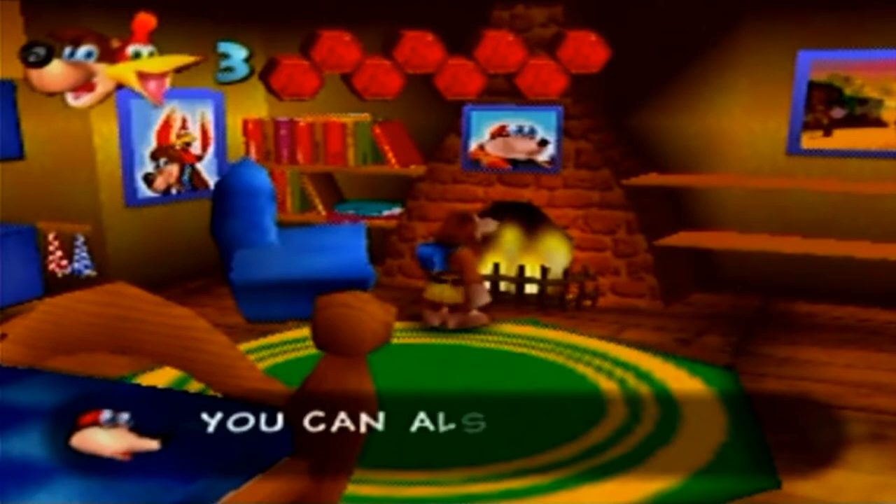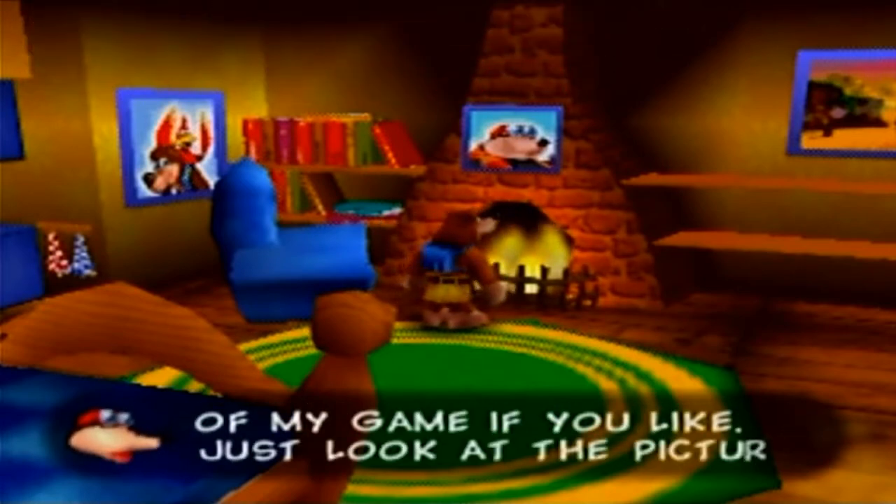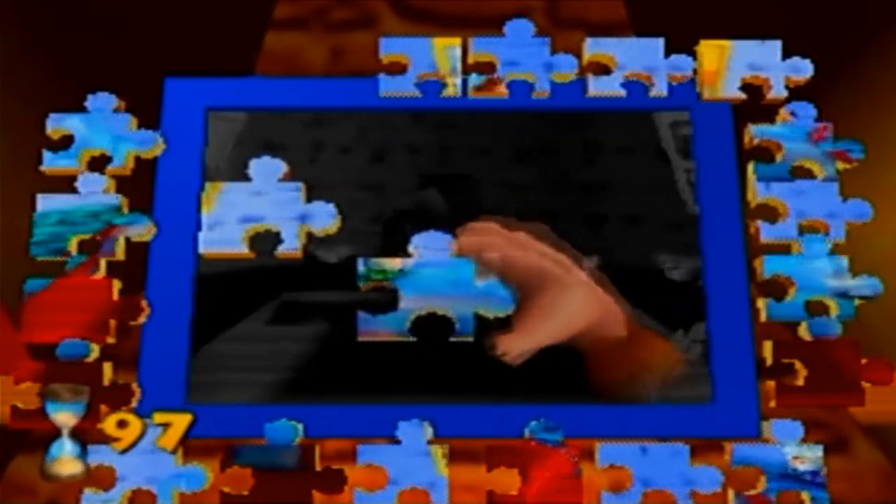You can also try level two of my game if you like — just look at the picture again. So we're going to do these picture puzzles today, because we learn different codes every time we do them. This one's mostly the same. None of them rotate; however, the pieces actually get thrown into disarray.